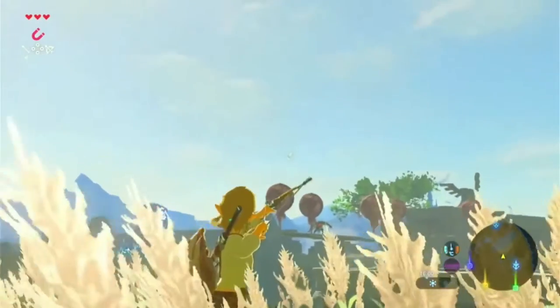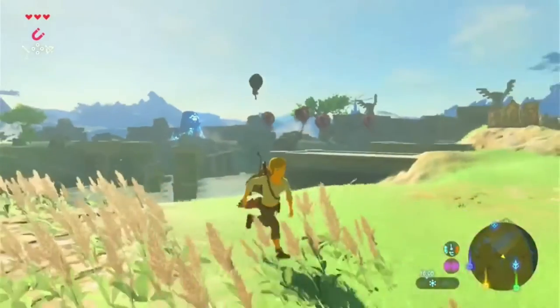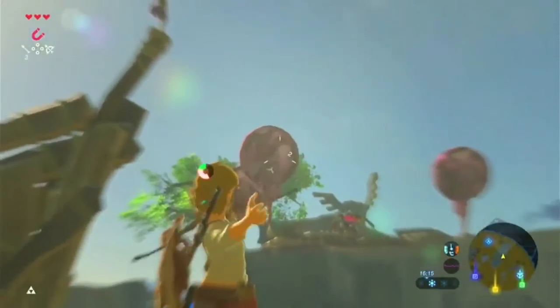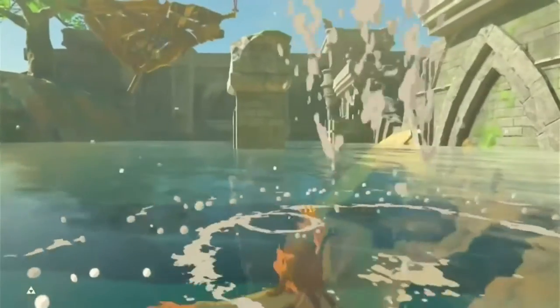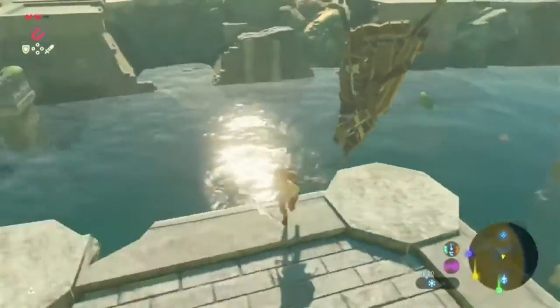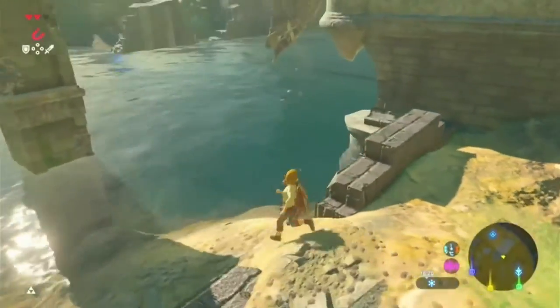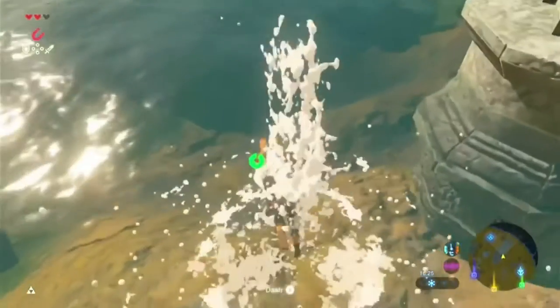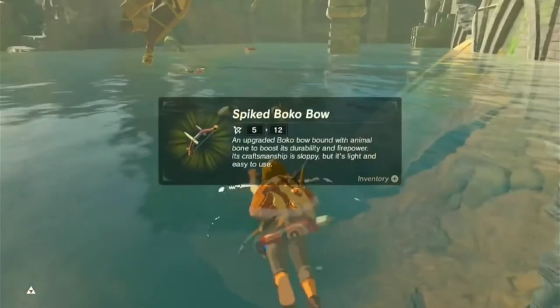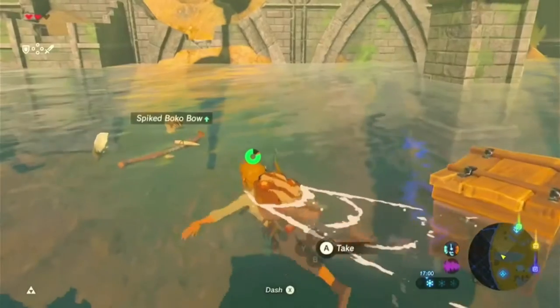I'll just shoot their platforms — nice, got one. We drowned but we're fine. Luckily in this game if you drown you don't die, you just lose a heart. So we're fine. Nice, fire arrows! Expensive — we'll maybe come back for the chest, but it'll probably be despawned.